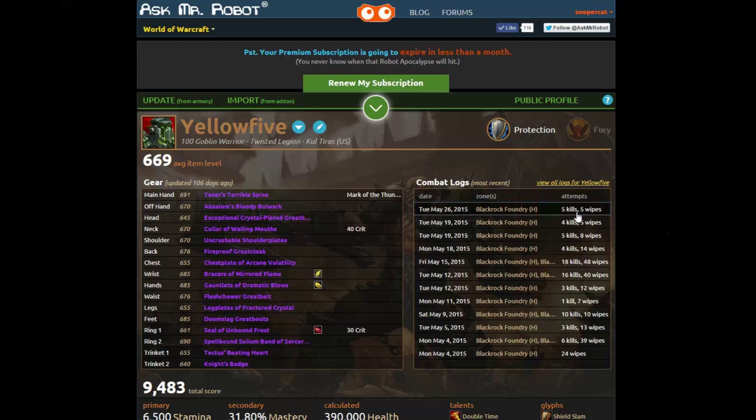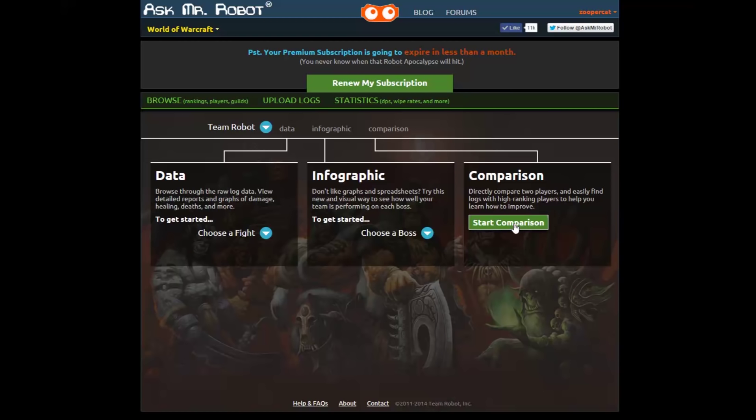First you're going to want to load the character that you want to compare on the website and you'll see the list of logs over here on the right and pick the one that you want to look at. You'll see this screen and you're going to want to click that green compare button on the right over here and let the fun begin.